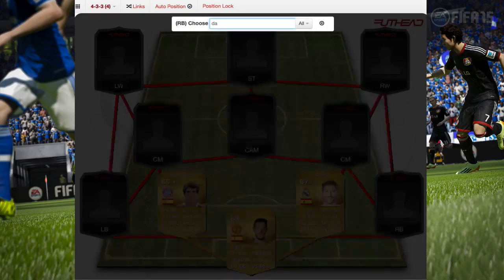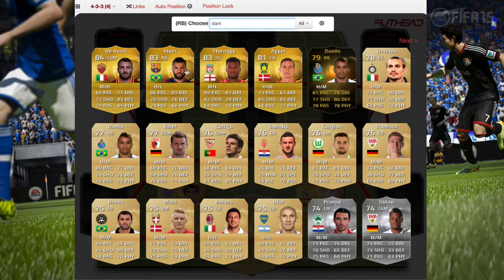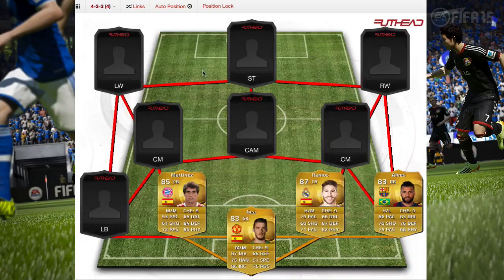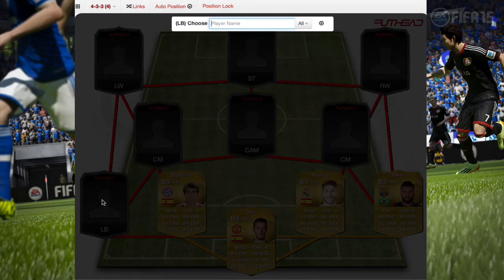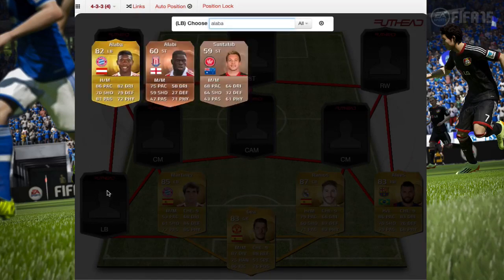At right back we have Danilo. This dude is pretty good — he has 86 pace, which is faster than most strikers, 83 dribbling, 76 defense, and 79 passing. He's a decent player. If you want to change him, Carvajal is an option at around 40k.